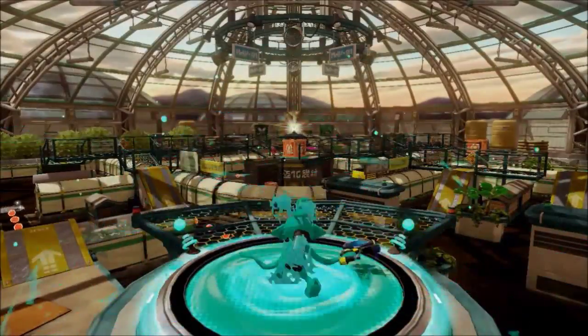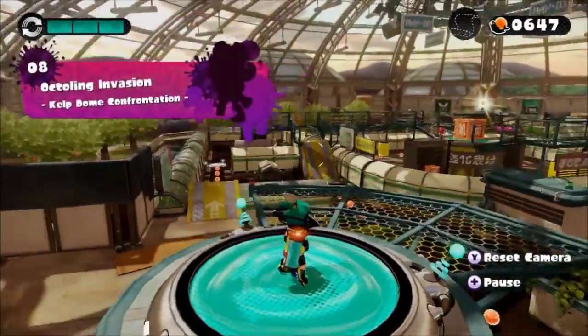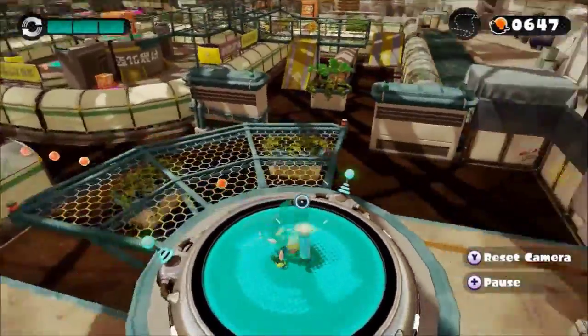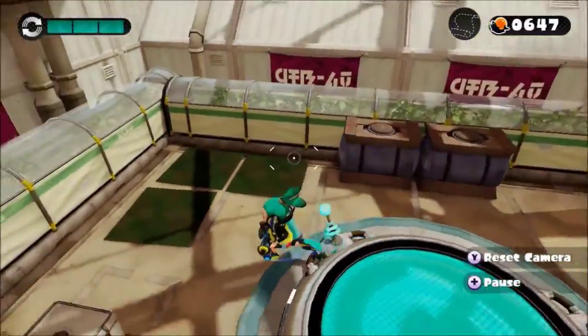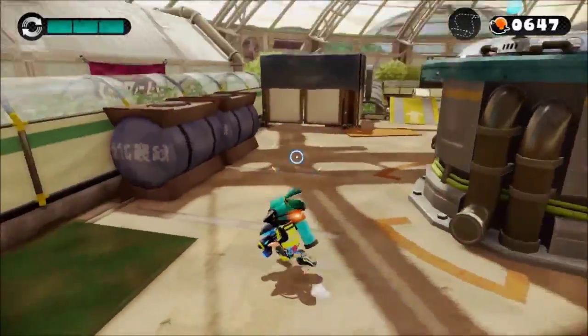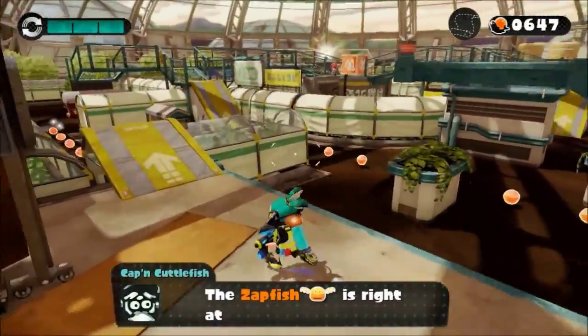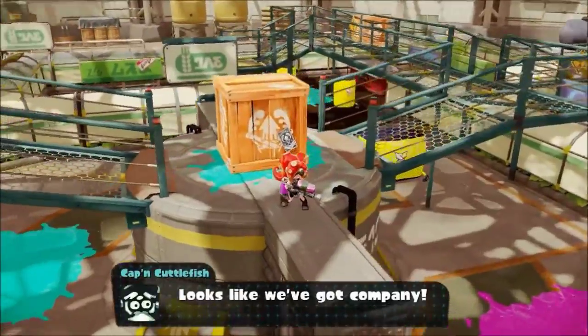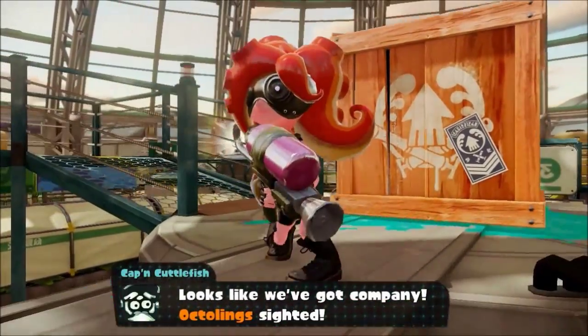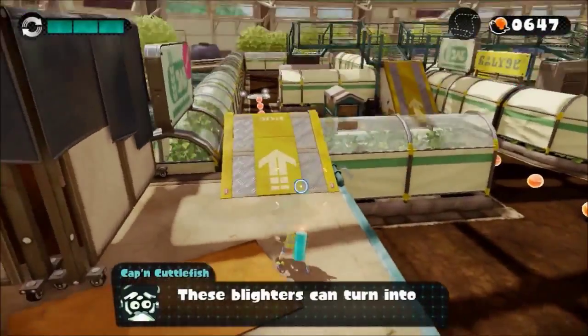Kelp Dome — let's do this. Wow, this looks really really cool, it's like a little shopping mall. So hopefully we might just be able to have a little wander around here rather than being attacked everywhere. But wow, this is definitely something different to a level. The zapfish is right over — oh hello. An Octoling sighted.